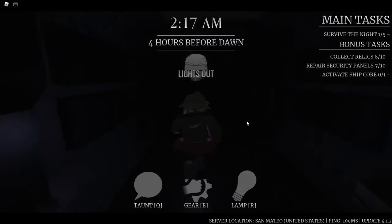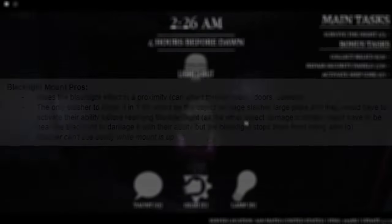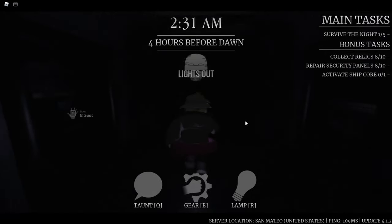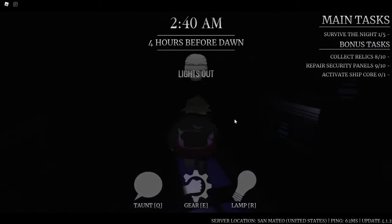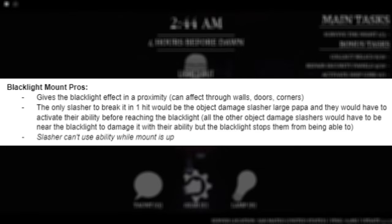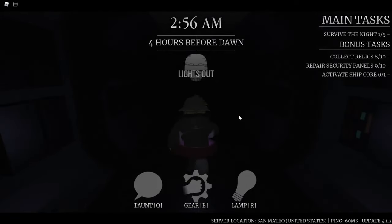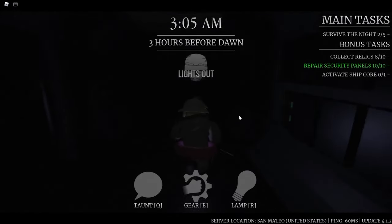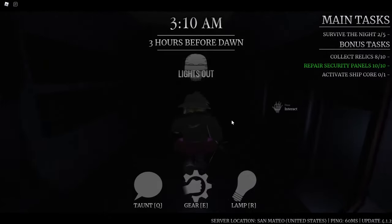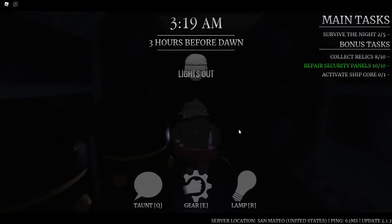Let's move on to the blacklight mount. We have a lot of pros and not many cons. The first pro is that it gives the blacklight effect in a proximity — when you have this mount up, it affects the slasher through walls, doors, and corners. The other pro is that the only slasher to break it in one hit would be the object damage slasher, Large Papa, and only if he activates his ability before reaching the blacklight. All other object damage slashers would have to be right next to the blacklight to damage it, but the blacklight stops them from doing that because the blacklight mount takes two hits to take out.